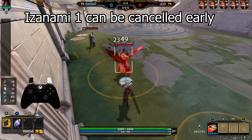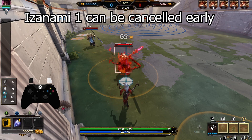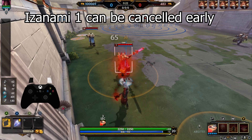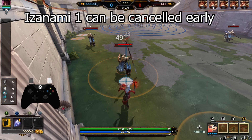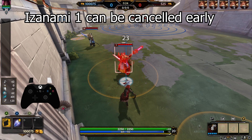Now let's talk about some abilities you can cancel early. Izanami's first ability — her auto attack stim — can be canceled early. This is pretty useful if you pop the stim and then an enemy tries to use a minion or another god to body block. You can just cancel it, because Izanami's normal autos go through them anyway. You can do this by hitting the cancel fire button — on controller the default is B, and on mouse and keyboard the default is the right mouse button.